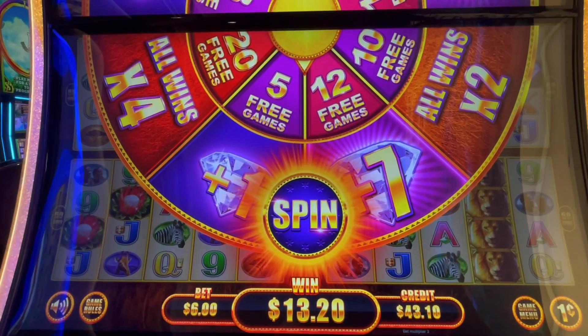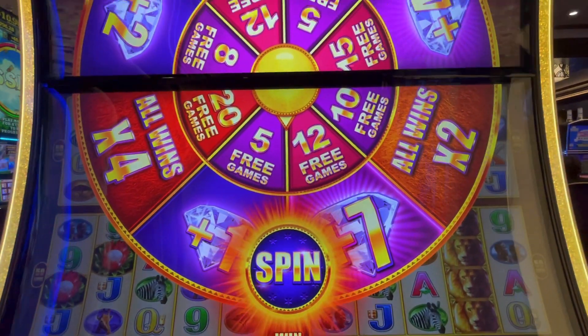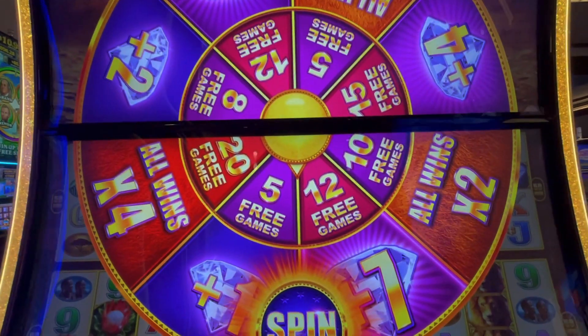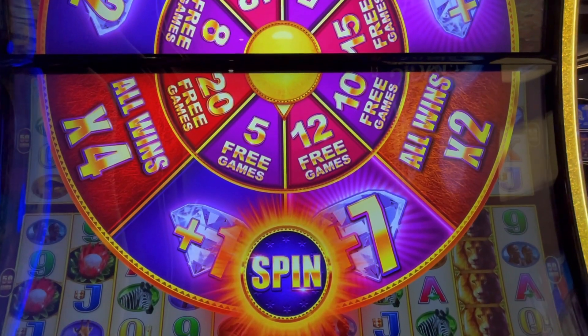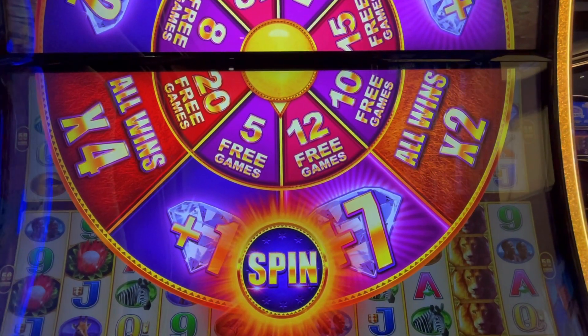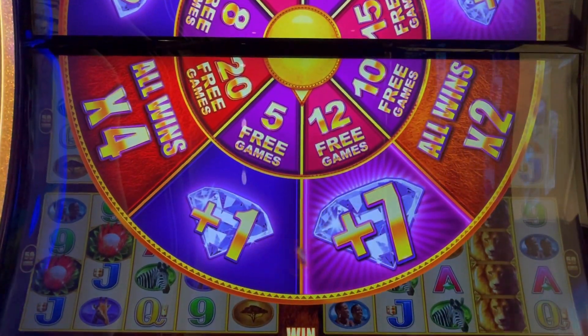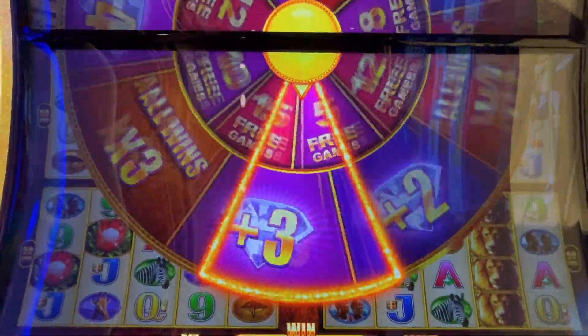The wheel has options like 2x, plus 7 diamonds, plus 1, 4x, 2 diamonds, 3 diamonds, and 3x. We want the 7 diamonds or the 4x multiplier — that would be nice. And we want 15 or 20 free spins.